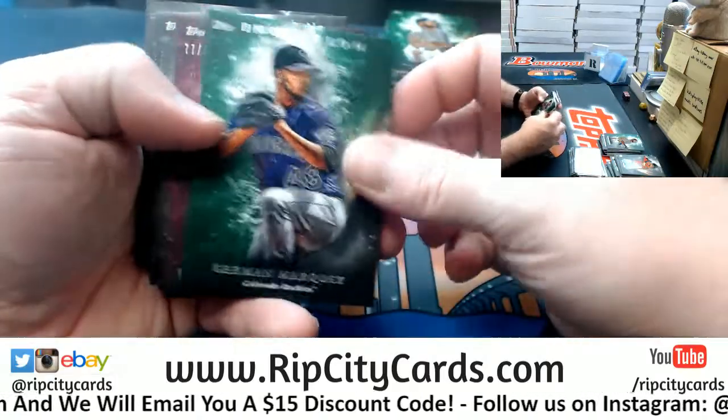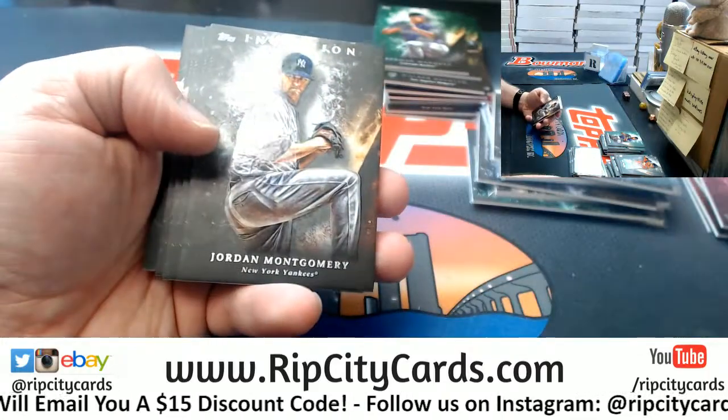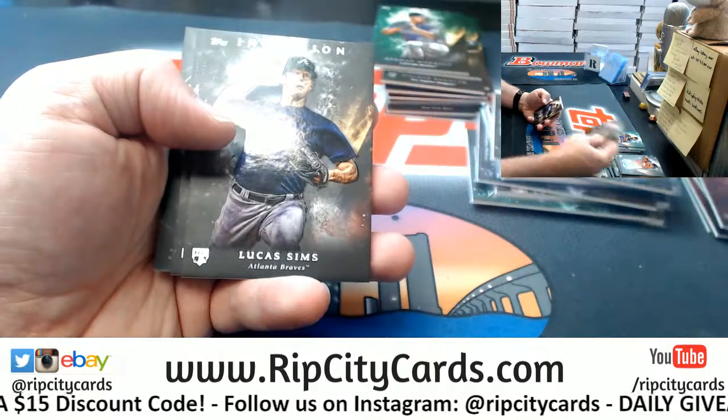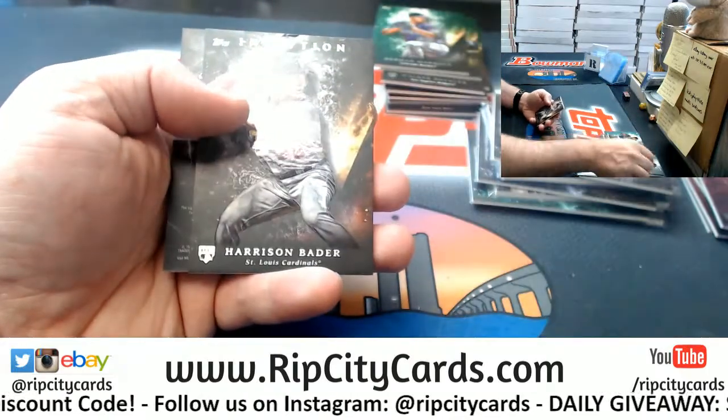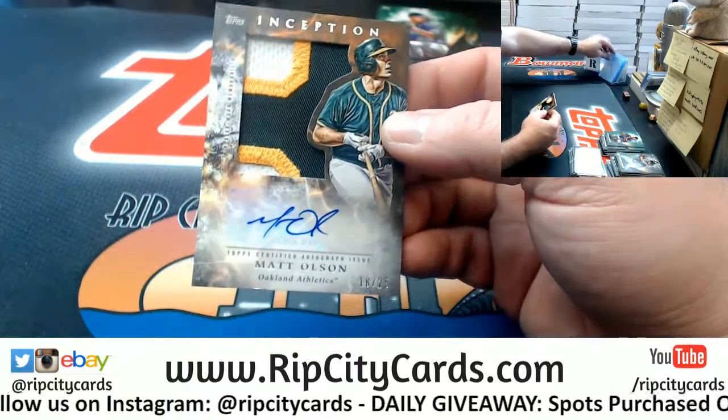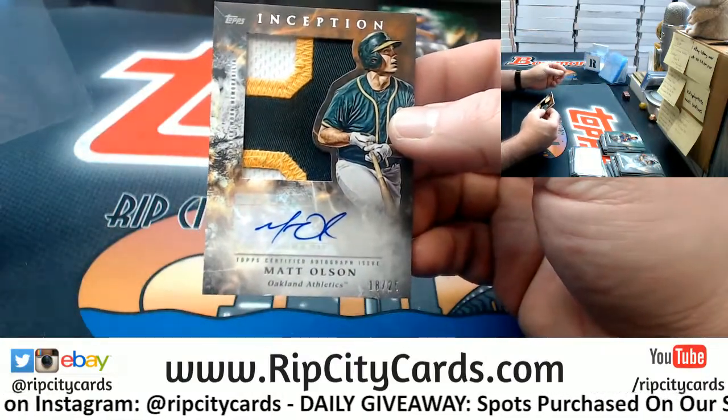A Marquez green, Andrew Stevenson to 99 for the Nationals, Montgomery for the Yankees, Healy for the Mariners, Lucas Sims for the Braves, Harrison Bader for the Cardinals, and an Oakland A's nice patch numbered 18 out of 25 — three-color Matt Olsen.